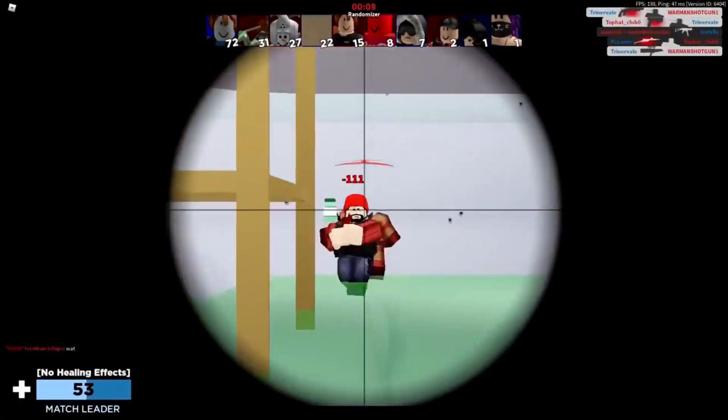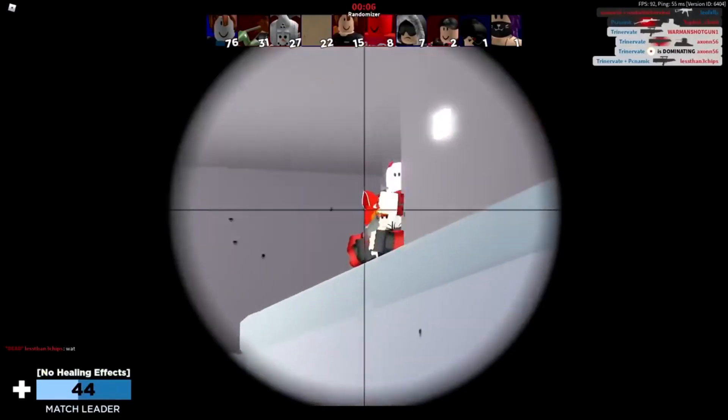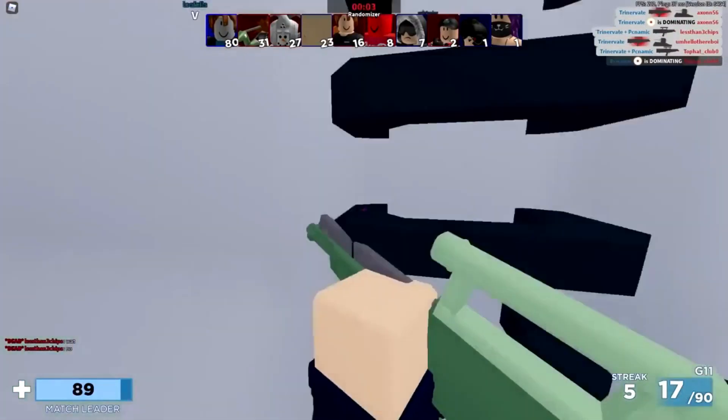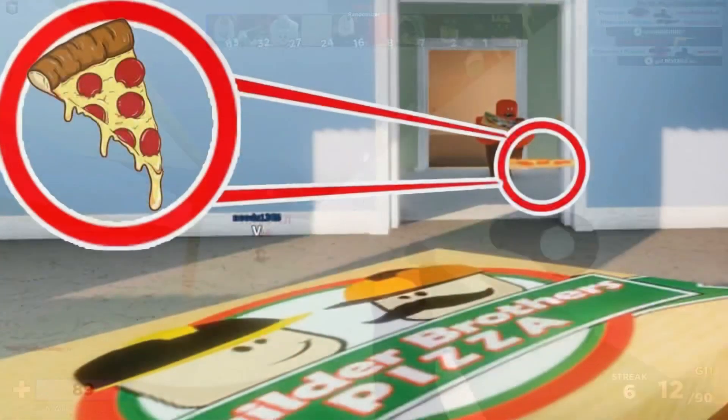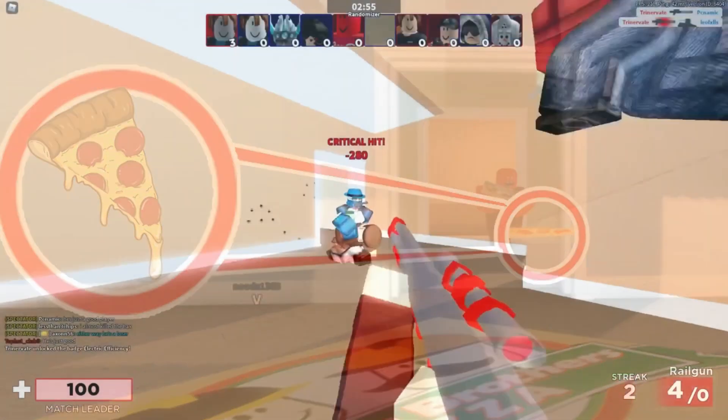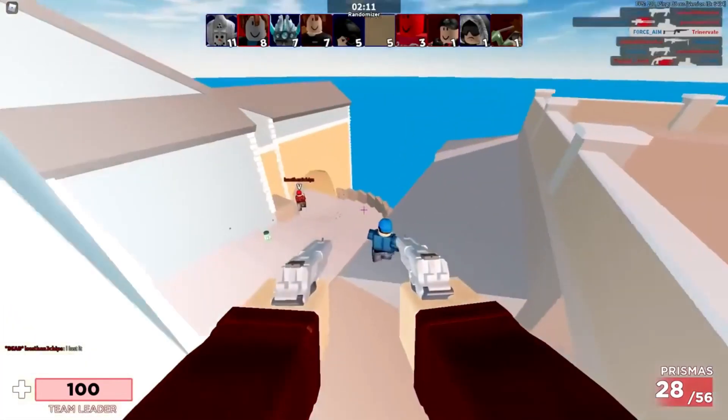By right-clicking, the player will take a slice of pizza from the box and eat it, gaining a temporary speed boost. This action consumes one ammo reading. The pizza has an 8-round magazine with 40 reserved. While reloading, the user will throw away the pizza box and equip a new one.